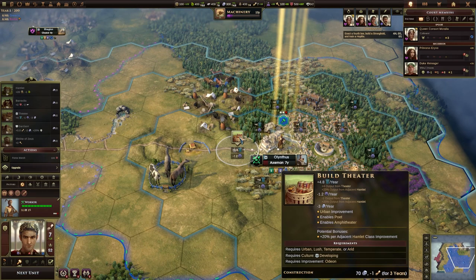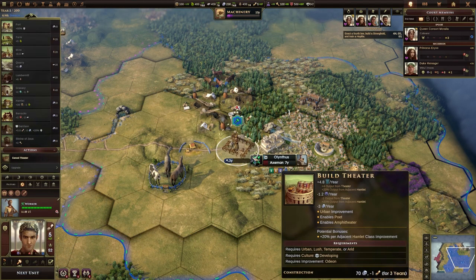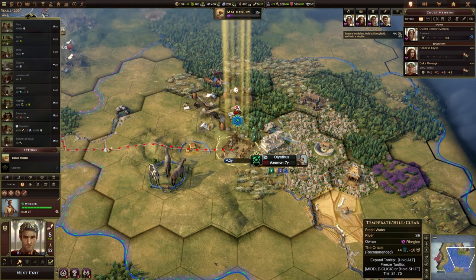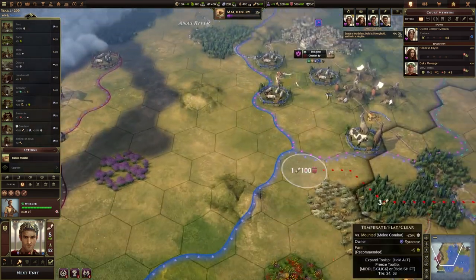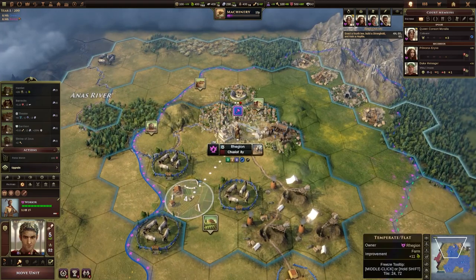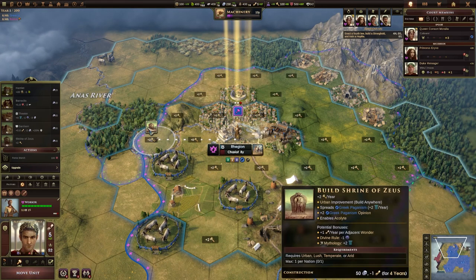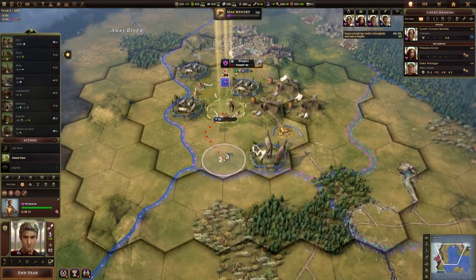I'm going to go and build a theatre here. Move there first, then build the theatre, because the theatre will give us more culture. Culture will put us up to developing — which we are already. We're developing across the board. Let's go on to the next unit — we've got another worker here. Gold income is pretty good, food is lacking a little bit. We could go ahead and get a Shrine of Zeus, but a farm is probably going to be more useful to us in the immediate. So let's go ahead and get a farm there.